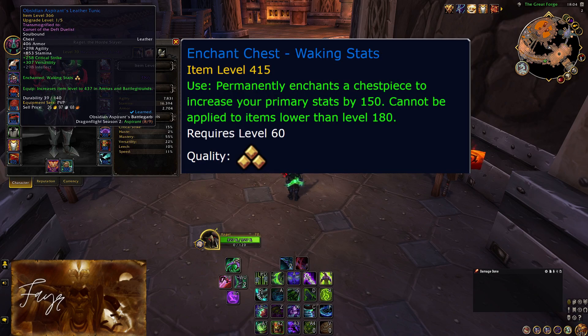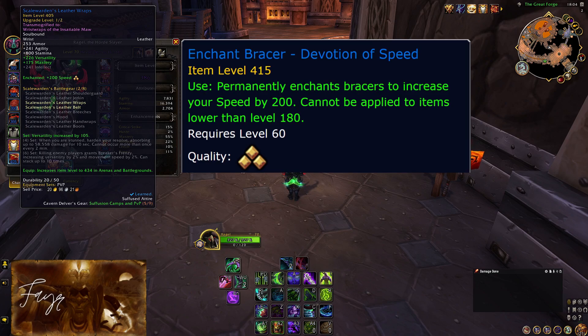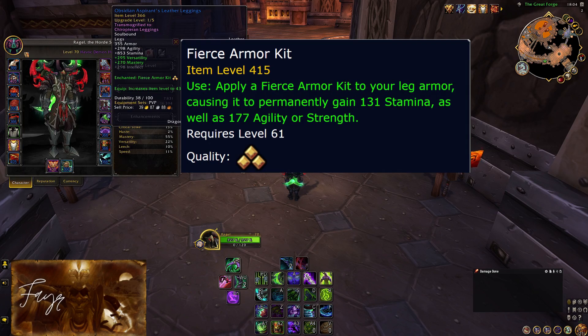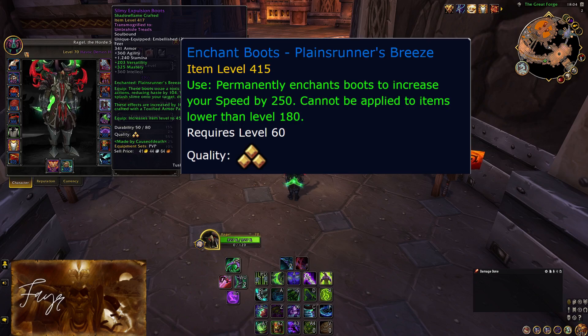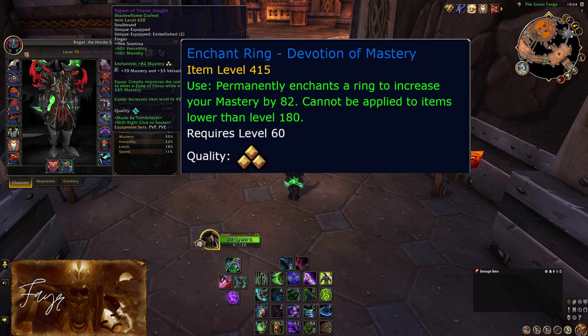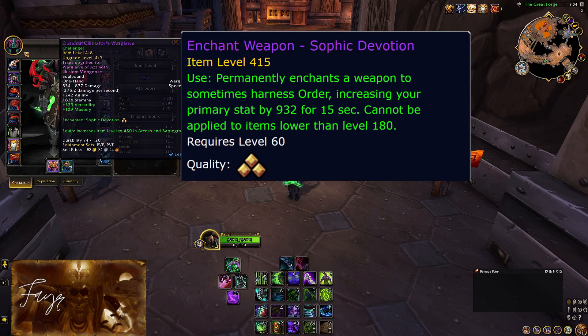For the chest, we want Waking Stats. On the bracers, 200 leash or 200 speed, depending on your preference. On the pants, we want Fierce Armor Kit. For the boots, go with Watcher's Loam if you want a bit more defense, or Plain Runner's Breeze for mobility. On the rings, go with the highest mastery enchant. And finally, for the weapons, you want the agility proc on both.